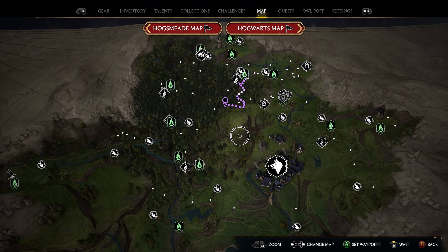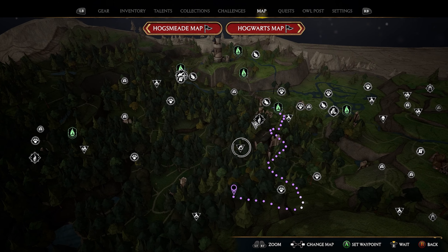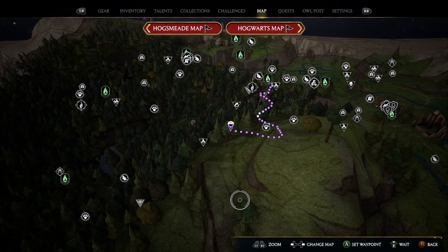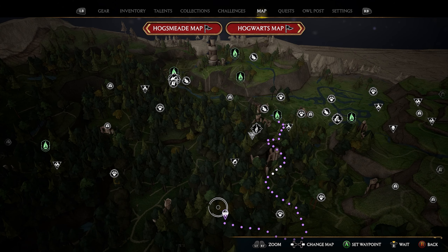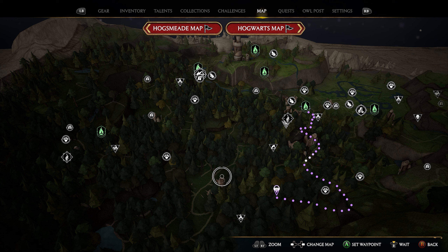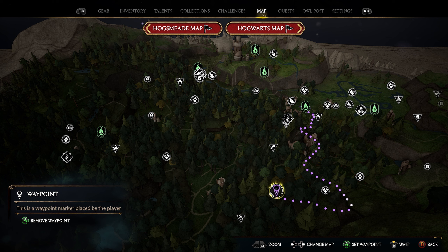You're going to want to head into the Forbidden Forest. The location is going to be in a small house on the eastern side of the forest. There's a giant mountain, and it's going to be just on the northwestern side of the mountain. You can see a little rundown castle — it's going to be just east of that castle, so you can come right here in this little area and put down a marker.